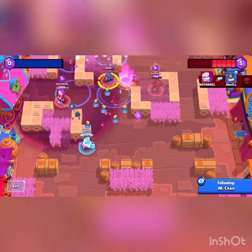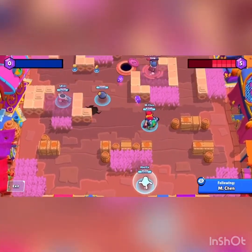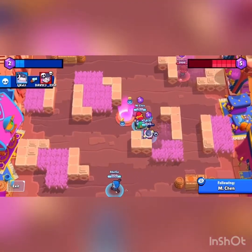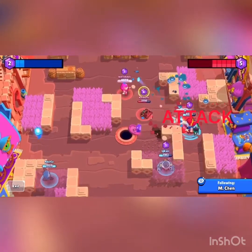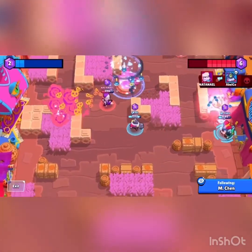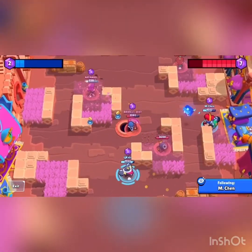This is really not going well, and the Barley just died too, but Tick uses a super and that takes out the PAM. Now I at least have two gems, although Nita has five. I'm gonna attack Nita, but I have to run away because of her bear — I can't bear it. I apologize for that pun.